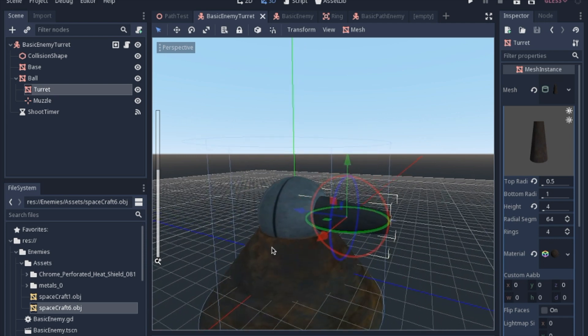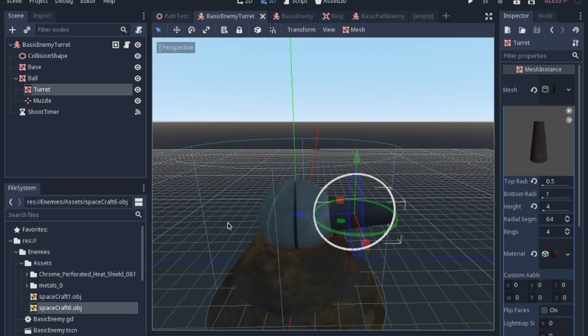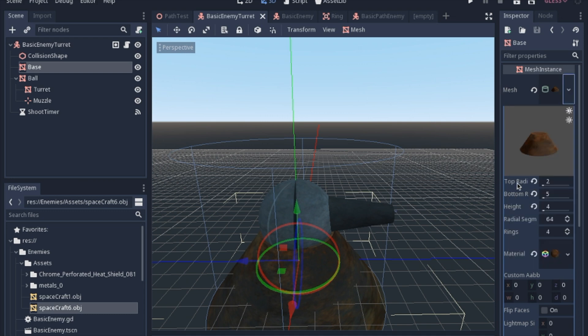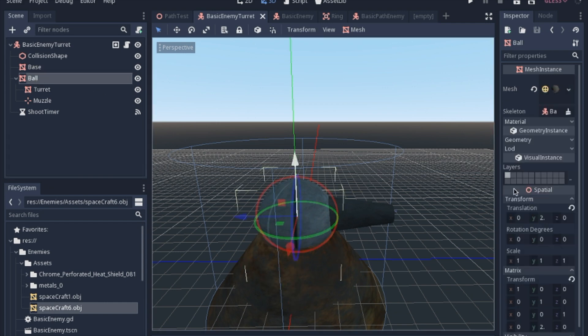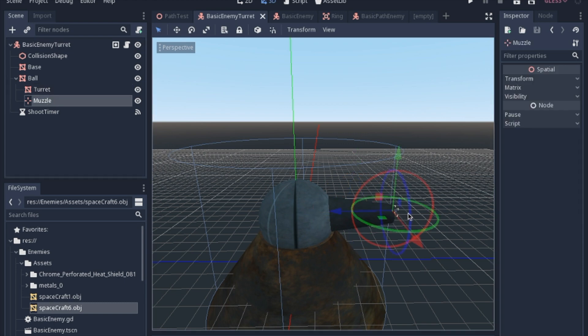The textures aren't really necessary right now, but I'll throw them in the description so you can use them. We'll be going over materials and particles later on anyway. The base is a cylinder shape with a different top radius than bottom radius — I made the top radius 2 and bottom radius 5, so it makes a nice little cone. The ball is just a sphere placed right on top, and I want the ball and the turret to move together. I have the muzzle where the bullet will come from, just like in all the previous muzzles we've made.